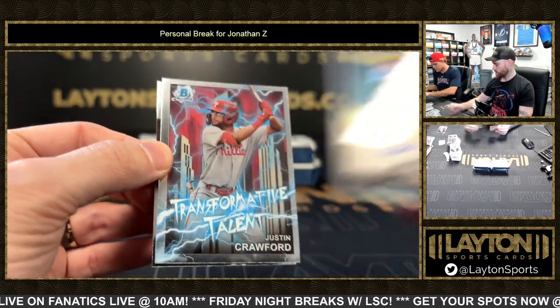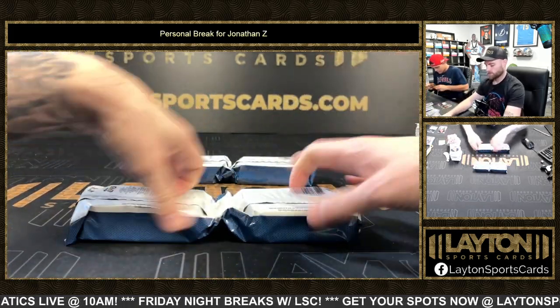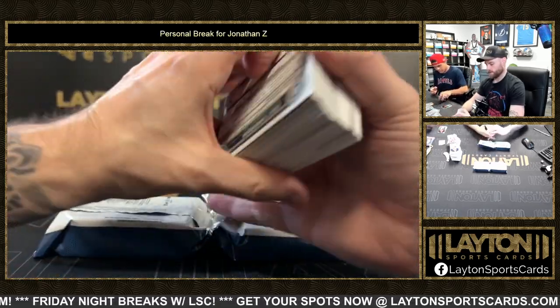Jack Centurrio, and a base auto here — Noble Meyer! Pretty nice base auto, Noble Meyer, the 10th overall pick. Crawford and Salas. You're still doing all right — let's see one of these big hits here, let's go baby!